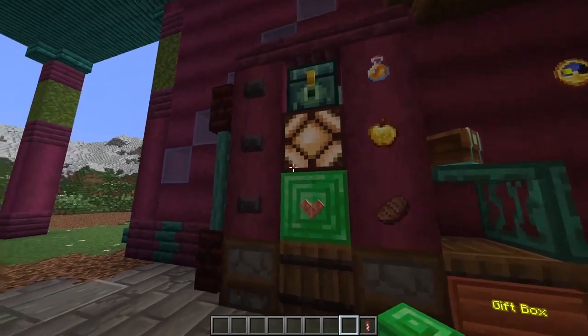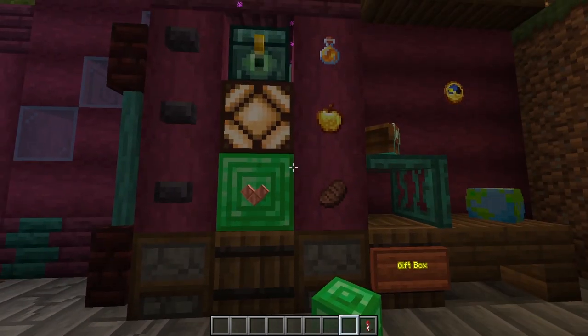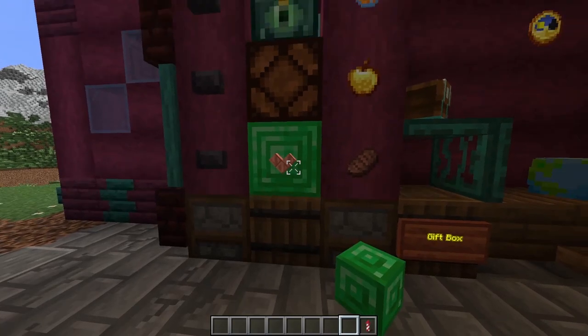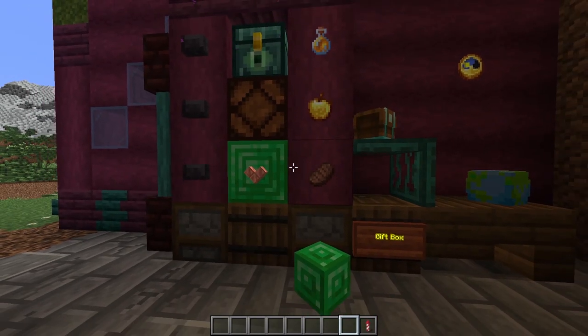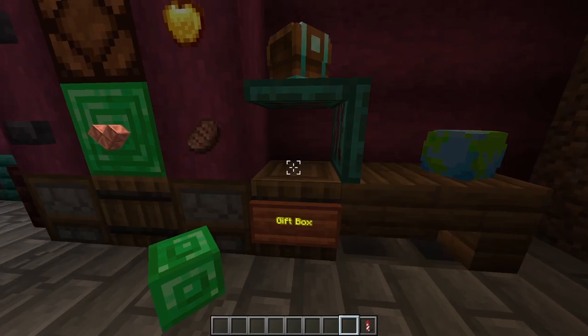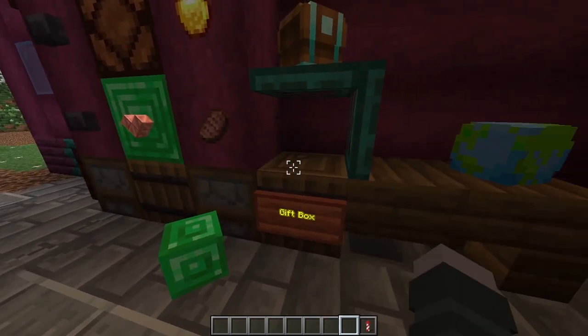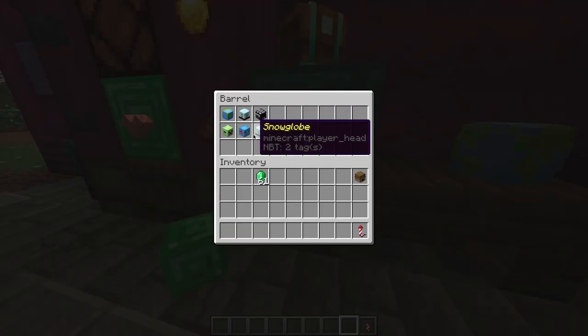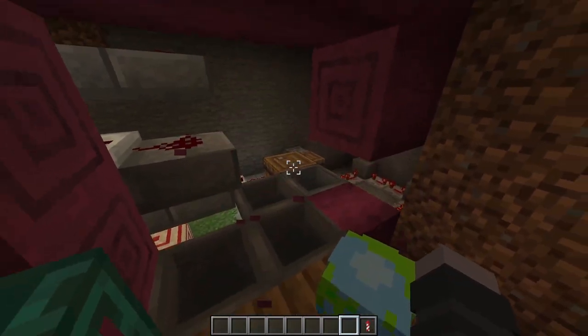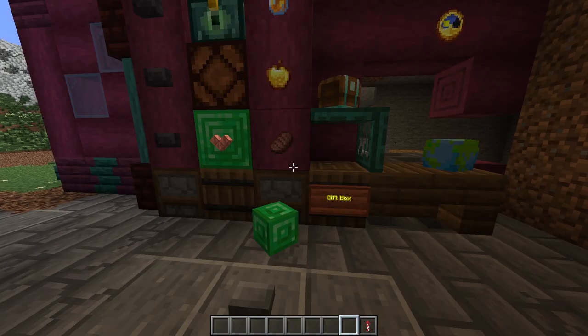Here's a vending machine. You put the currency in here and it gives the item of your choosing back in the same barrel. I've already made a video on this on the channel — I'll link it in the description. What it also does is every time you make a purchase, there's a small chance you will get a special gift. It's a bit too crowded in there so I'm gonna show it in a flat world.